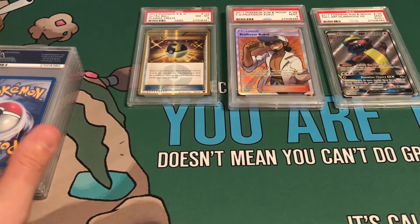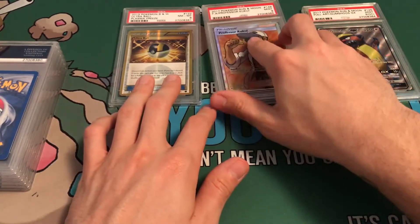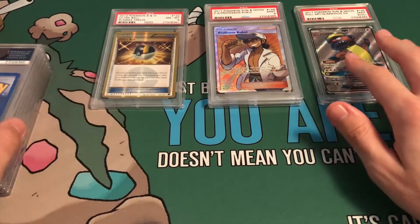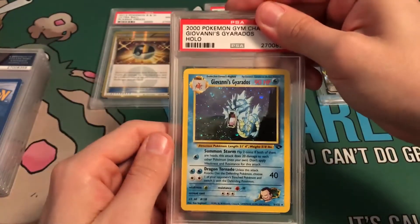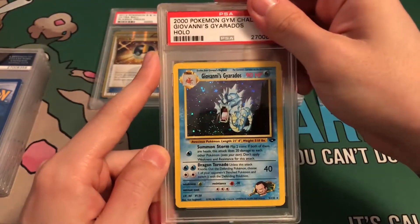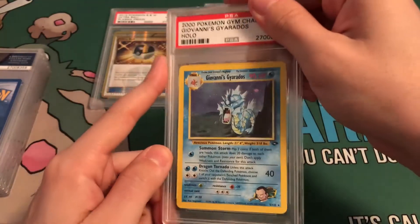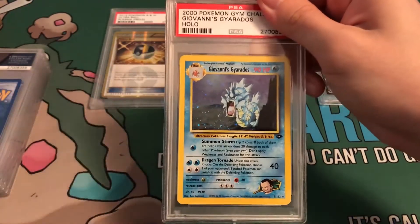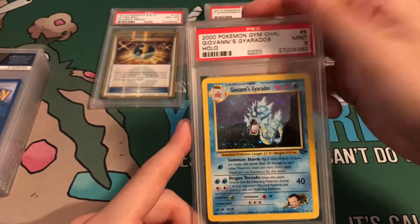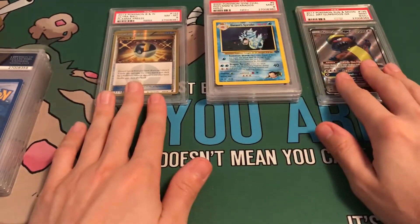I'm going to put a link to my eBay when I post this video. Next up — this is for my gem challenge set, to finish off the holos. I won this card in a giveaway from Red's Pokemon on Instagram. It looked like a 9; I didn't think it would get a 10, but I just wanted all the holos to complete my set in PSA. PSA 9 — that's awesome, I'll take it. I am absolutely okay with that.